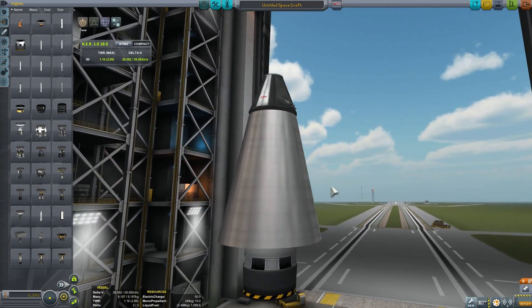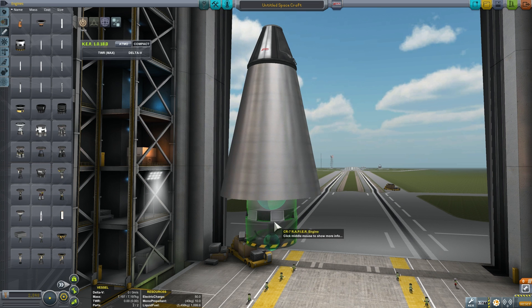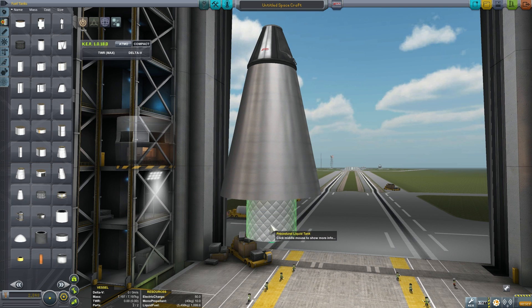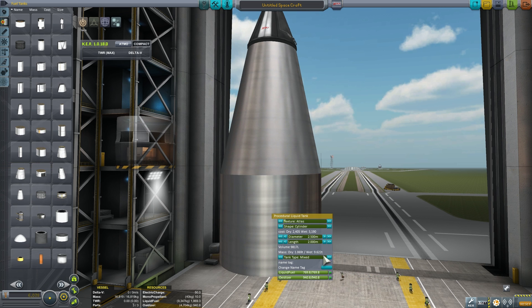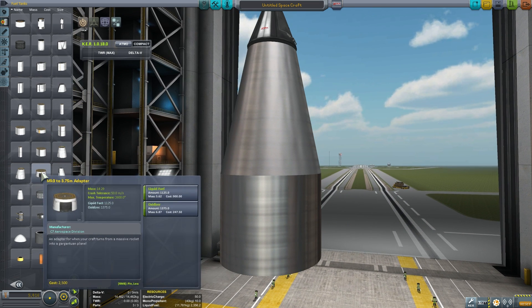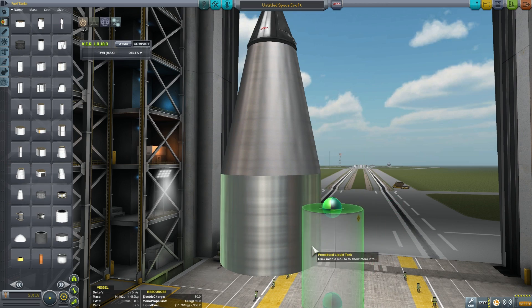Instead of using just RAPIER engines, I'm also going to be using nuclear engines. So here's what my craft looks like. You put another tank here with the same Atlas texture - a cylindrical tank, make it a little bit longer and thicker, also liquid fuel. Now I'm going to be attaching a few more liquid fuel tanks on the sides, because this will allow us to have several engines.